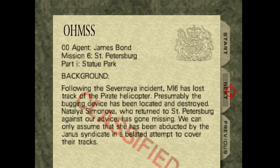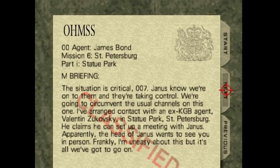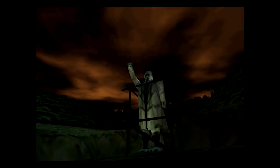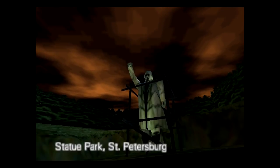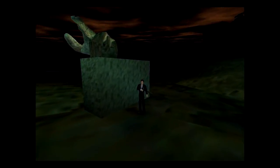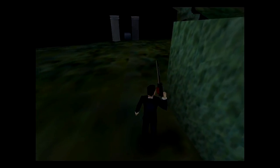Lost track of the helicopter. I wonder how they found that bugging device and destroyed it. Natalia's gone missing, has been abducted. We're going to go to St. Petersburg. This is a cool level though — just a park full of old Soviet statue pieces, relics.